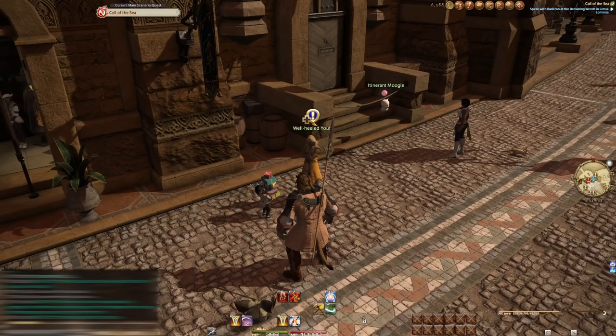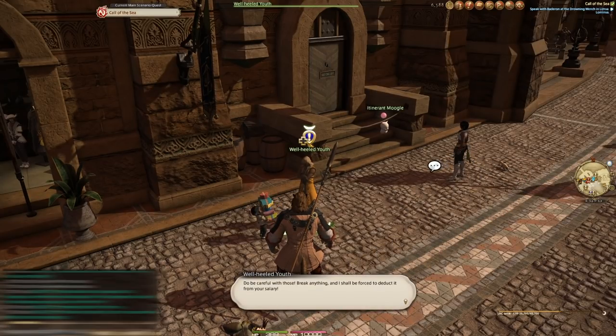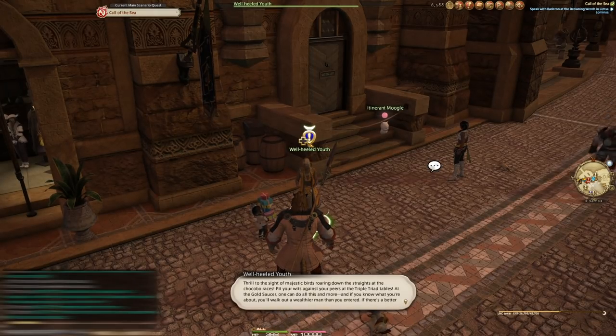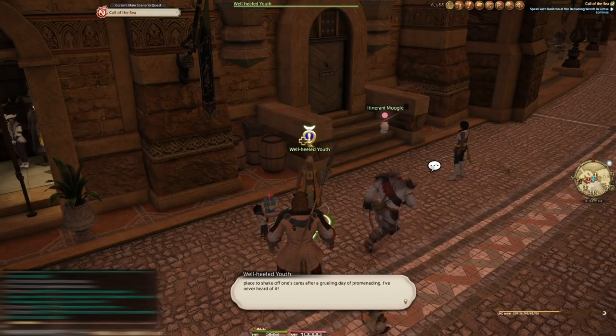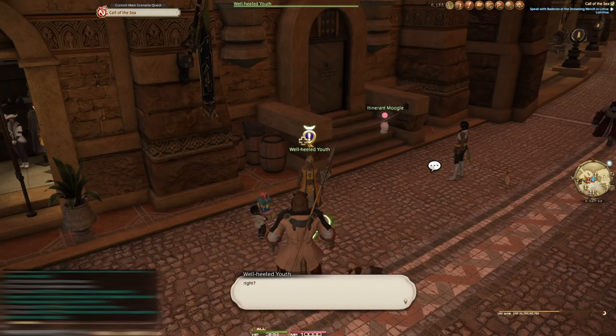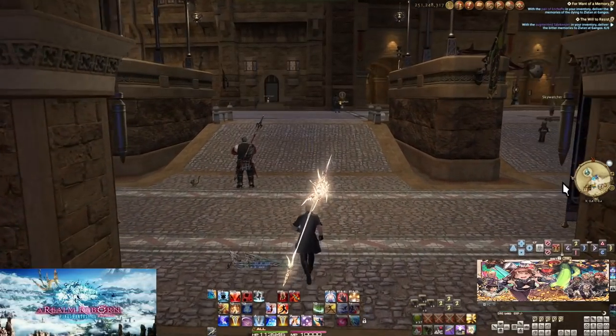It's a great time to reach the Gold Saucer. You simply must progress the main story quest to level 15 and complete the Gridanian or Lominsan envoy quest. Afterwards, head to the Old Aetheryte Plaza and walk out onto the main road — here will be the quest 'It Could Happen to You.' Follow this quest to its conclusion to unlock the saucer in its entirety.